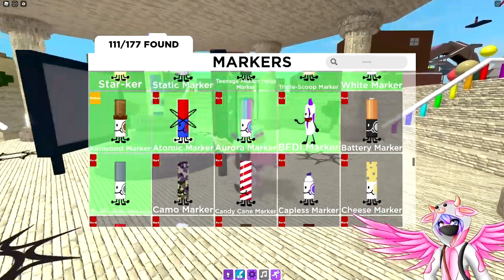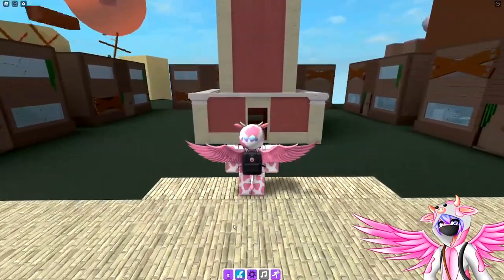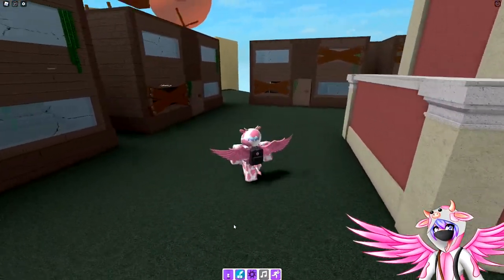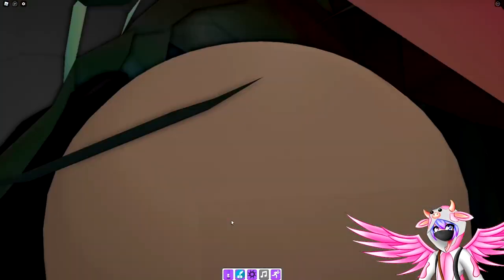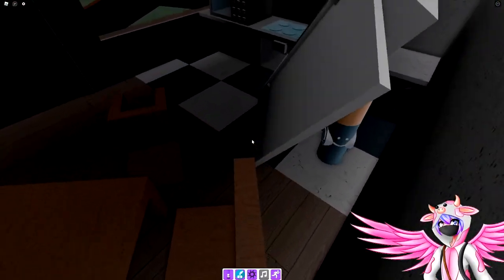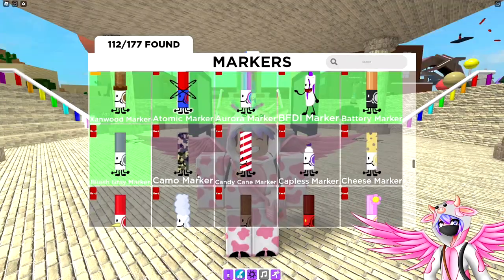The next one is the battery marker. Head over into the little clock tower town, then go into the house on the left — it's the second one. Right behind the destroyed fridge you should be able to find the battery marker hiding back there.